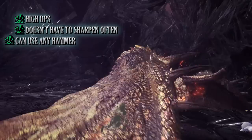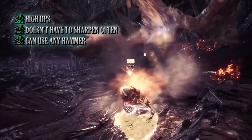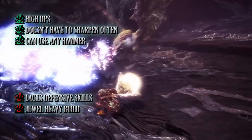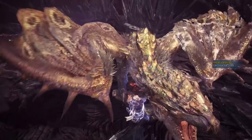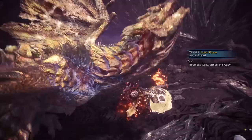This build can get away with using virtually any hammer. Thanks to the Handicraft Charm, you can use any weapon that can reach purple sharpness, and if you switch to a weapon that doesn't need additional sharpness you can simply swap the Handicraft Charm for another DPS skill such as peak performance. The biggest con is that this build lacks defensive and quality of life skills, though a good offence is the best defence. The final con is that it is quite a jewel-heavy build, requiring rarer jewels such as challenger and vitality jewels that not everyone has access to. Regardless, even if you replace some gems, this build is incredibly strong — and perfect for anyone who dislikes managing the sharpness gauge or who enjoys a strong DPS build.